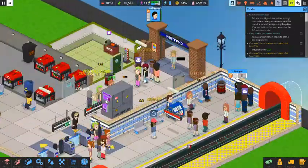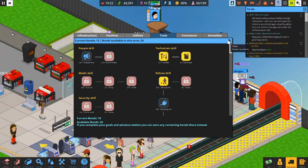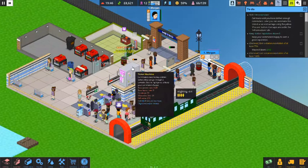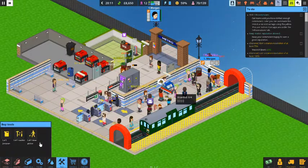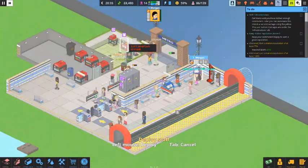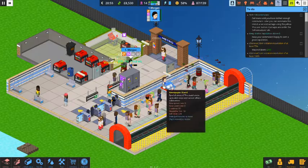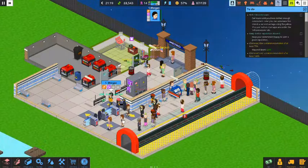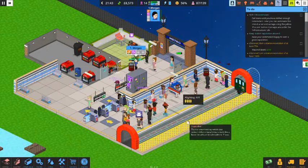The ticket machine is starting to wear down, so we purchase the toolkit and give it to Morgan so he can make repairs. A lot of things can break down: the train, the ticket station, the turnstiles — it's all stuff you have to manage.